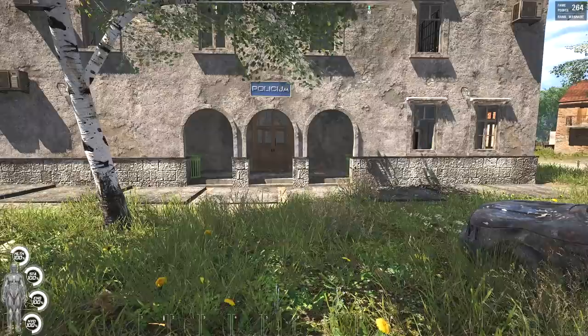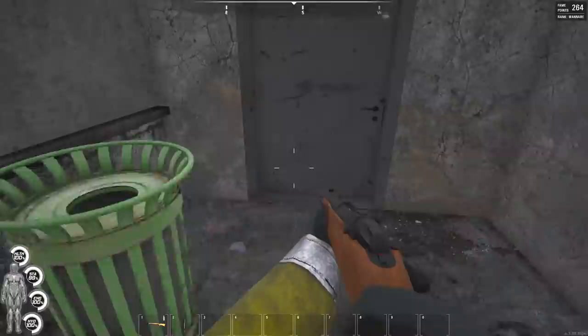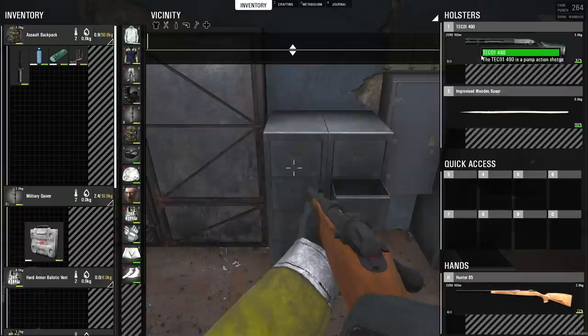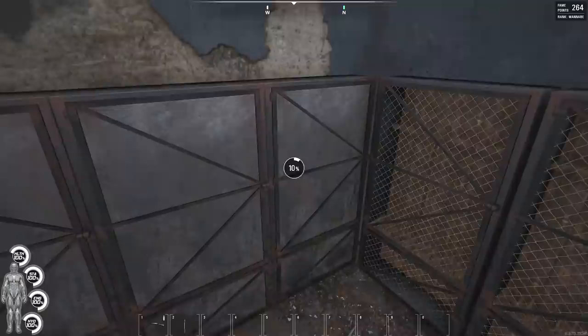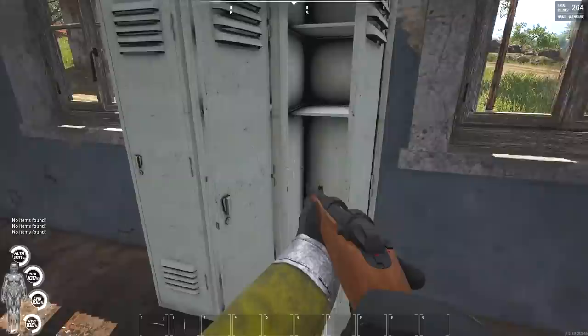Alright, let's get in this place. We're going in with the .22 — this thing was doing us well in the last episode. We're getting one-shot kills on zombies. Should be good. We don't have many rounds for this thing, but I have a spear on me just in case. And look at this — a fucking tactical shotgun, right off the bat.